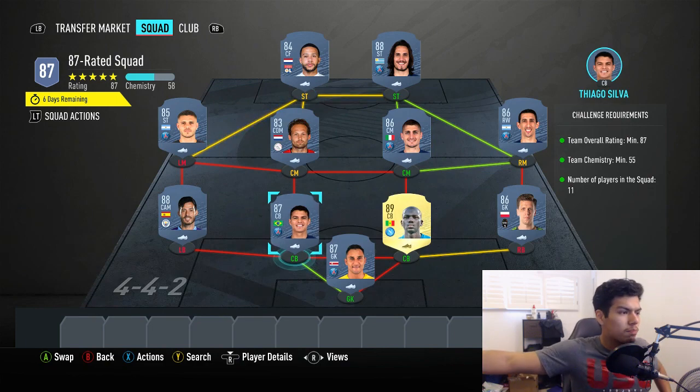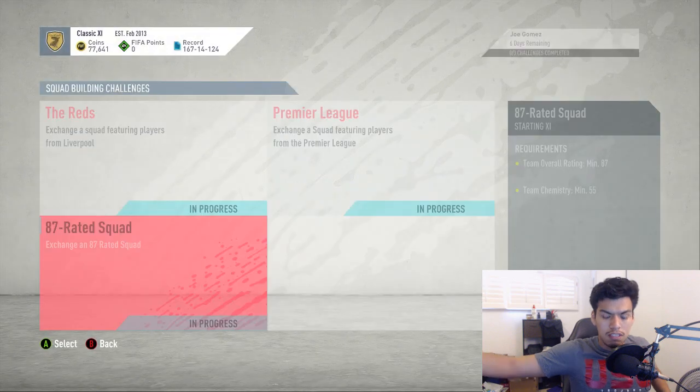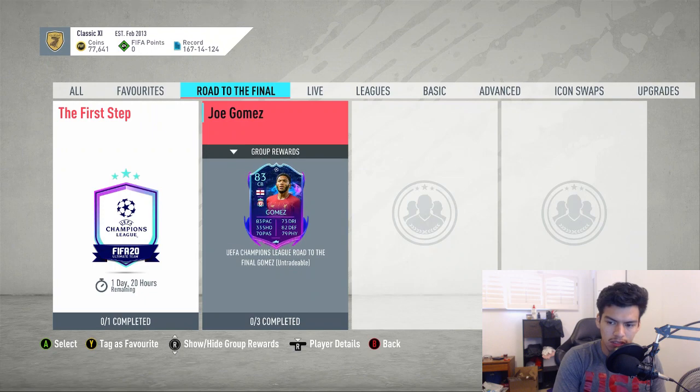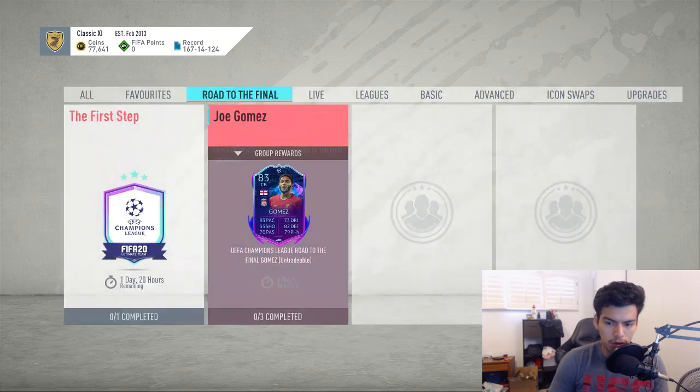And that is going to be that squad complete. That is the Joe Gomez SBC completed — all three SBCs the cheapest way, around 350,000 coins at this moment in time for this card.